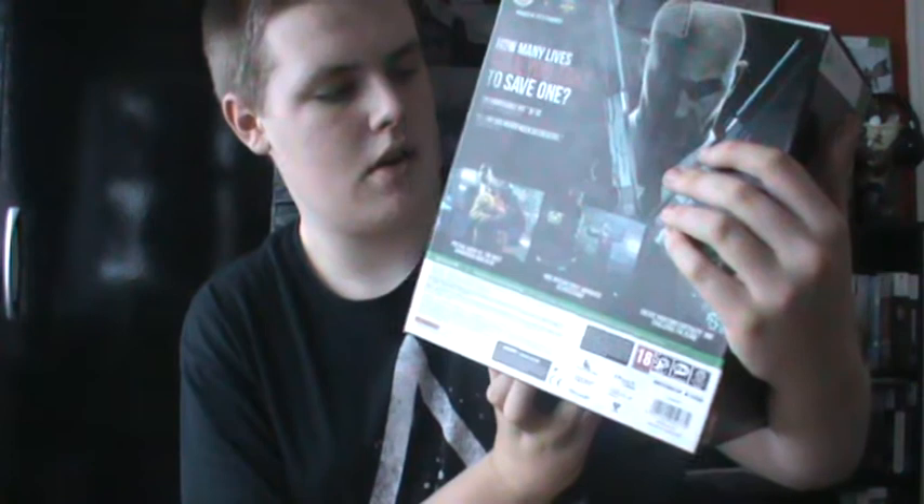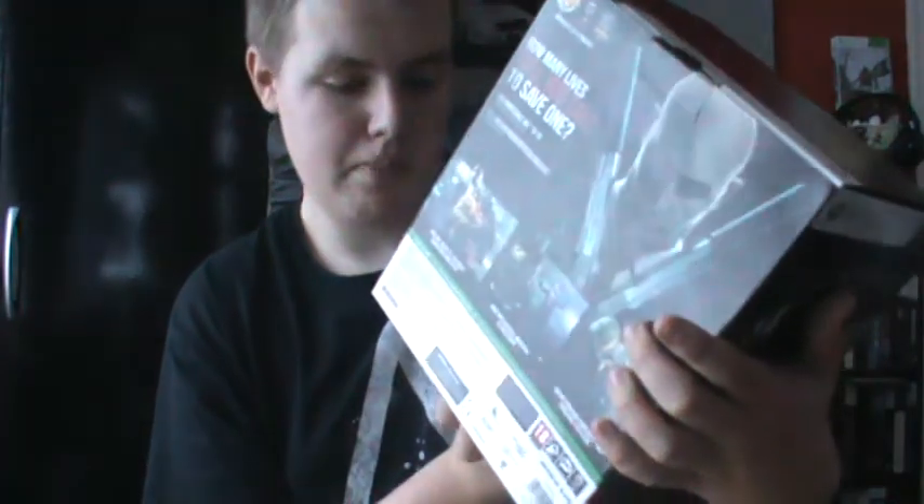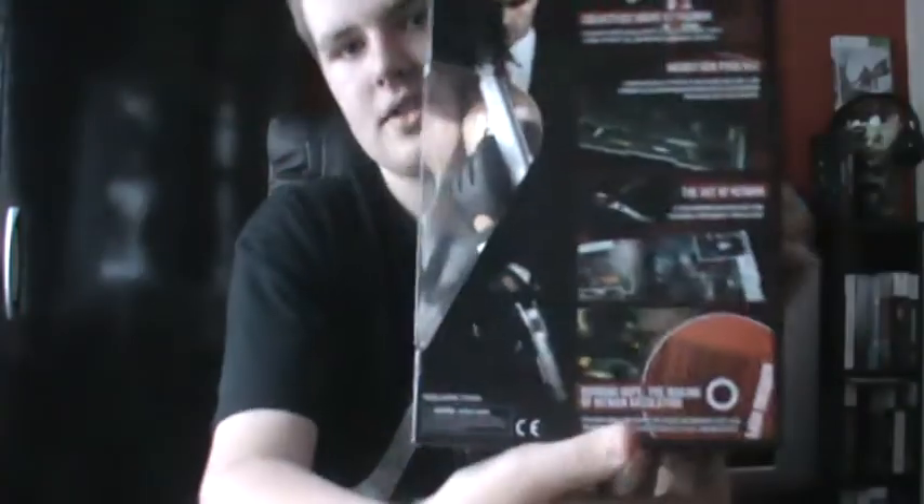I'm getting some Walking Dead figures for my birthday and they're 6 inches - this is 10, so that's pretty impressive. The second thing you get is the code for the Agent Gunpack DLC. And also underneath we obviously get the Art of Hitman art book. And then underneath that we have the Burning Hope DVD. So that's really it for that side.